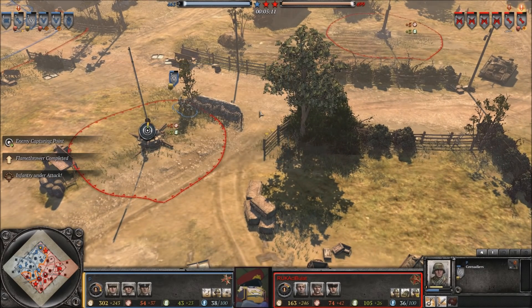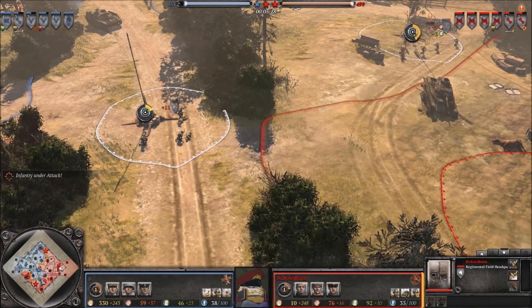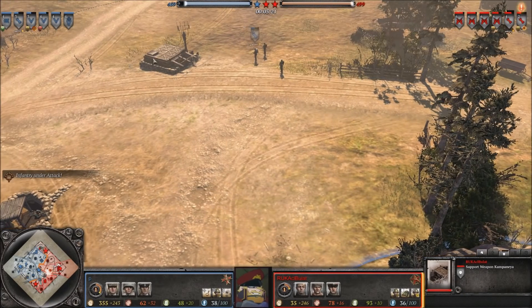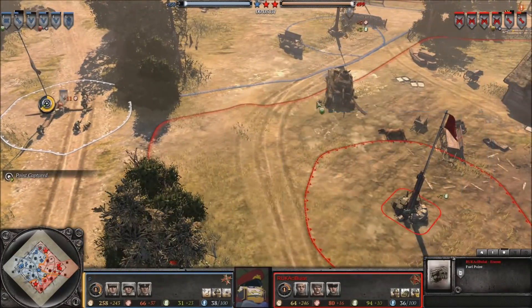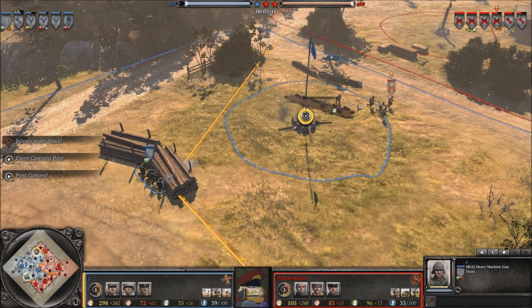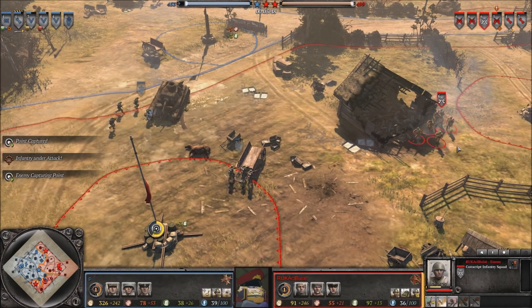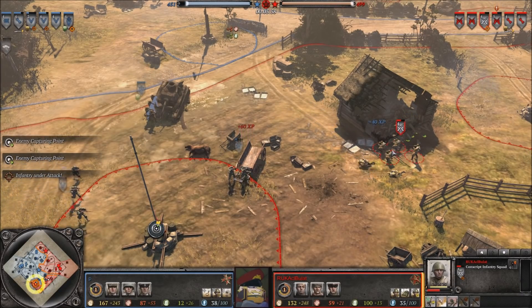PFC makes a push for the capture point, feeling confident Bullart cannot punish the overextension soon. Good work for PFC — supporting squads punching up north, reinforcing and heading south to put more pressure on the northern fuel point. A machine gun awaits any Soviet push toward the fuel point, sending them retreating again. Petrov goes down, the rest are routed. Bullart retreats straight toward the new sponsor, backing up to recover.